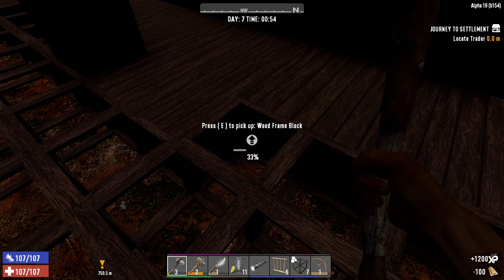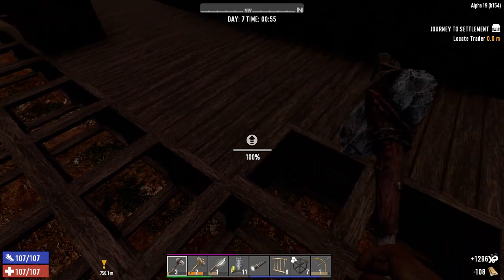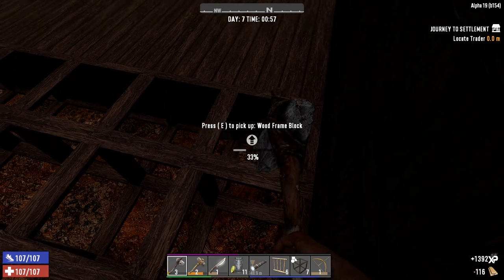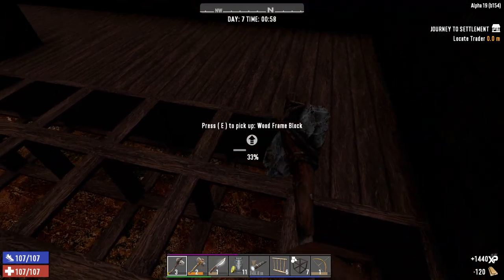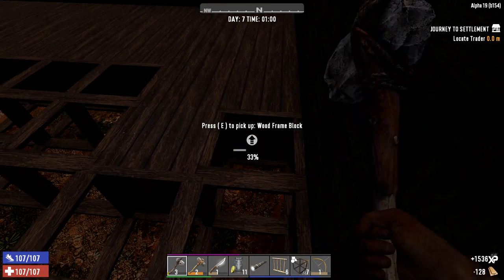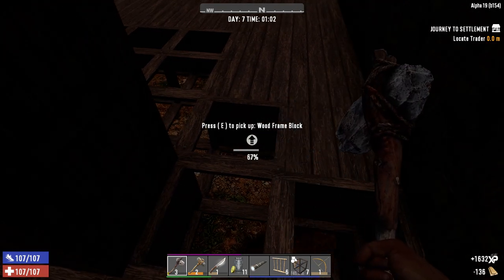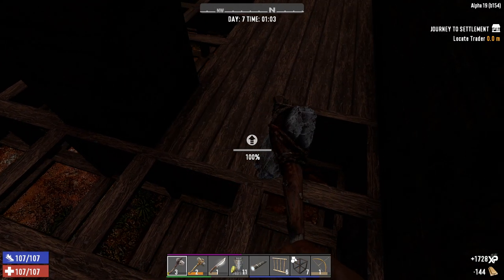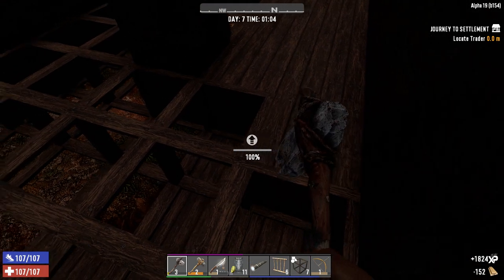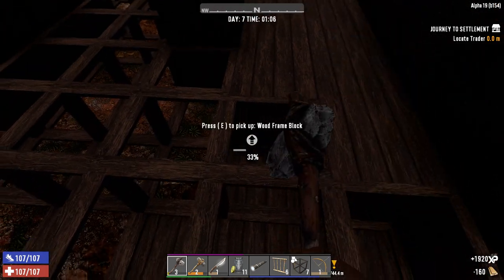Anyone who followed my Alpha 18 guide will know exactly what I mean. I didn't repair the base at all for an entire 28-day cycle, and on the 28th-day horde night, somebody jumped on and stood on one end while I stood on the other. The zombies went between the two of us, wrecking everything in between, and eventually took out the final supporting structure — the base collapsed. That was intentional in that case, but I would never do that in my own playthrough.